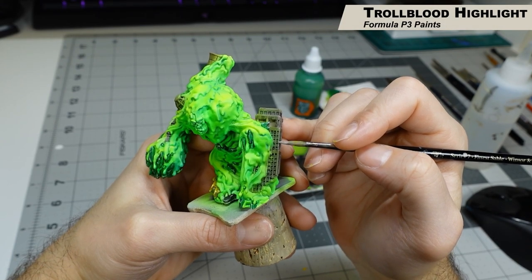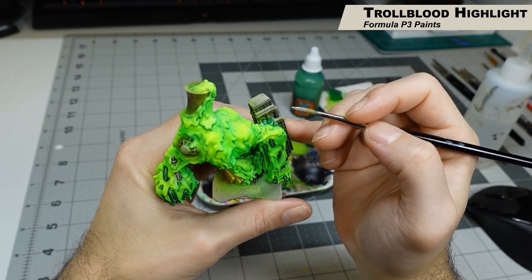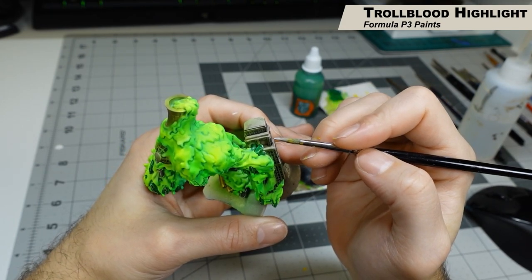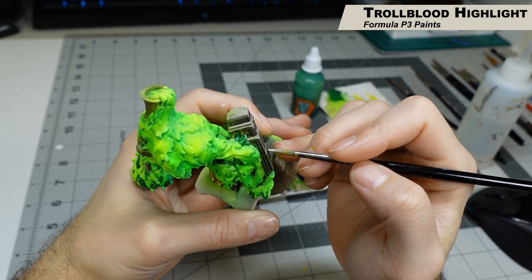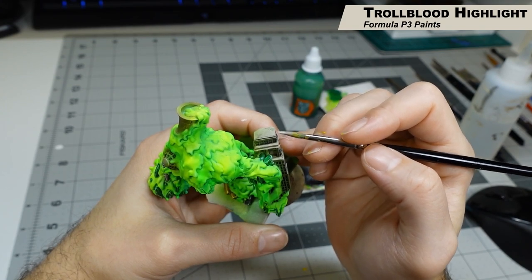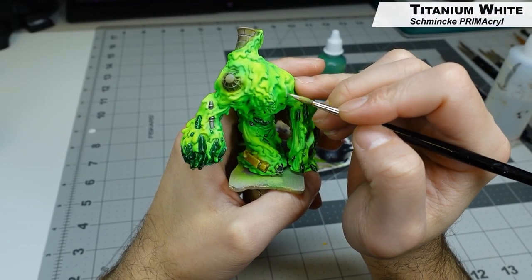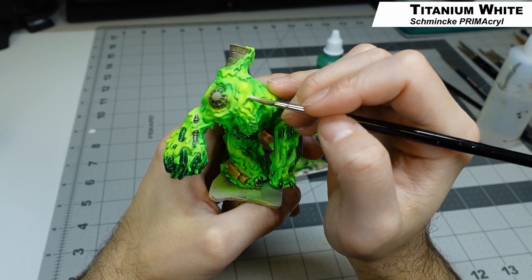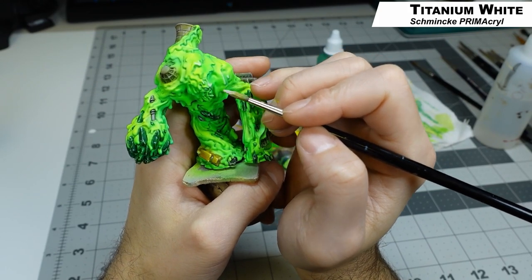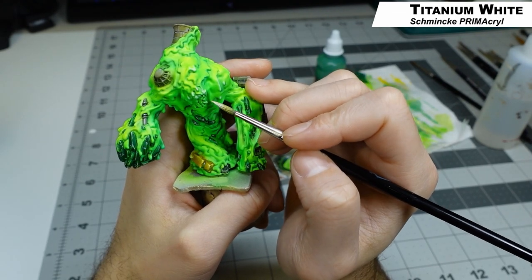We need to highlight the buildings and for that we're using Troll Blood Highlight, which is kind of a warm gray color. Just going around edge highlighting all the buildings. Then with pure white we're going to add a little bit of highlights onto the body itself — all those drippings of sludge — edge highlighting those. We're also going to paint the insides of the eyes and the mouth white. This is going to be very stark but we're going to fix this in the next step. Anything you think needs a little more definition just hit with a little bit of white.